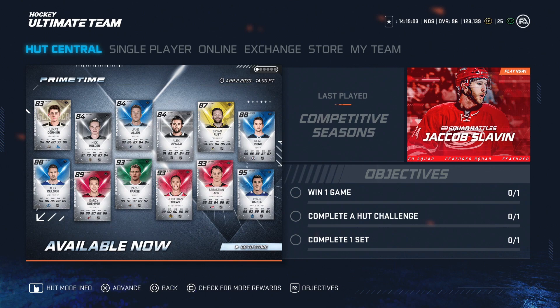We also got a few prime times — the 95 Tyson Barrie is a very, very good card. He's a right defenseman but small at five-ten, so I'd much rather have the Letang. If you were able to pack him though, he's not terrible to keep regardless of who else you have — unless you've got someone like Tyler Myers or Carlson.